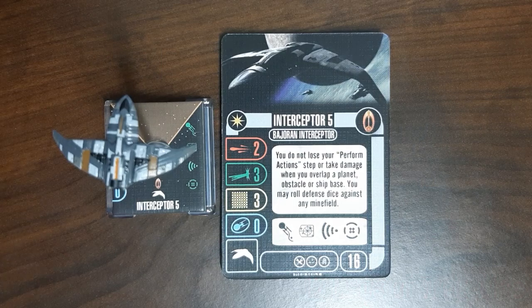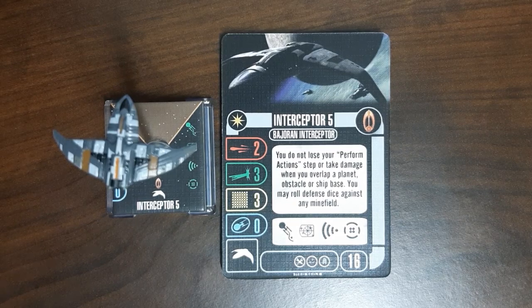Hey everybody, it's TJ again with the 'A Good Day to Roll Dice' blog, back with another day of my 12 Days of Trekmas, looking at some Attack Wing. The ships I'm looking at are older, pre-faction pack ships that are still available out there somewhere for cheap, at or around the original retail price. The whole idea is — I still consider myself a fairly new player — if you've come back to the game or you're buying in, are any of these older ships and cards worth picking up? Today we have Interceptor Five.